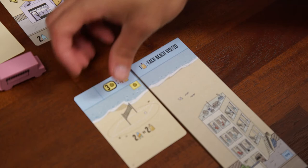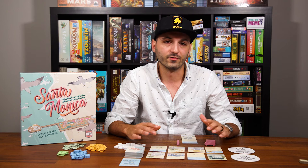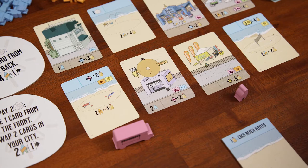In Santa Monica, you'll be taking turns acquiring cards from this display and adding them either to your top row — your beach — or your bottom row, your street or boardwalk. The game ends when any player places their 14th card in their tableau. That does not include the starting feature tile. At that point, all players tally up their points to see who has the most points and wins.